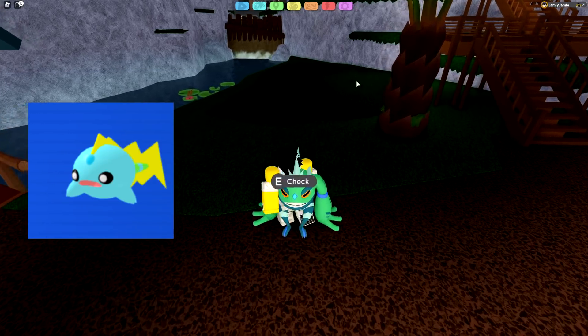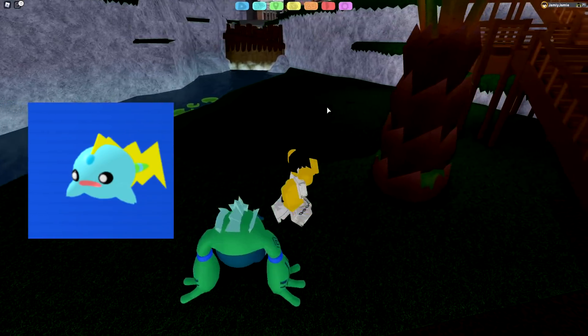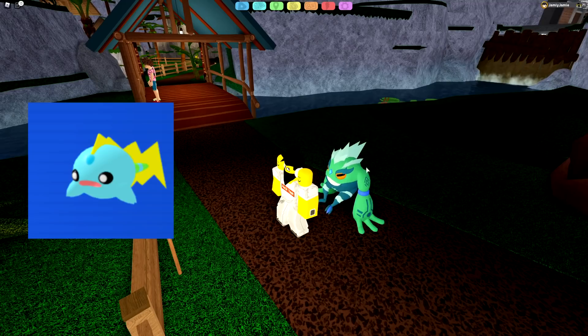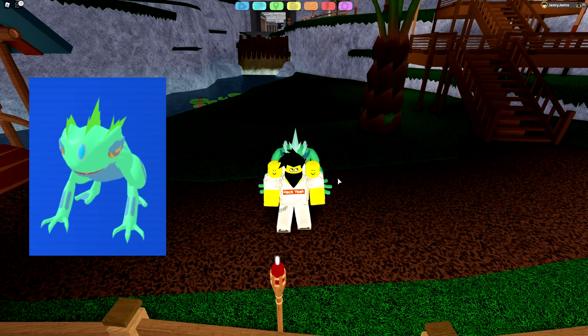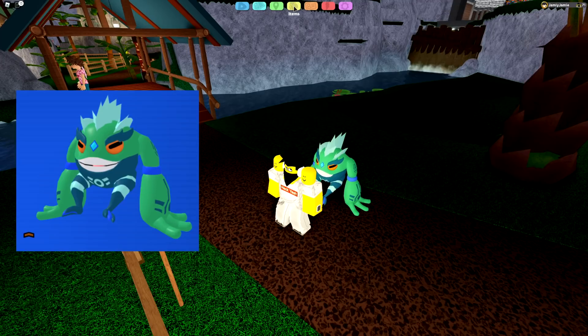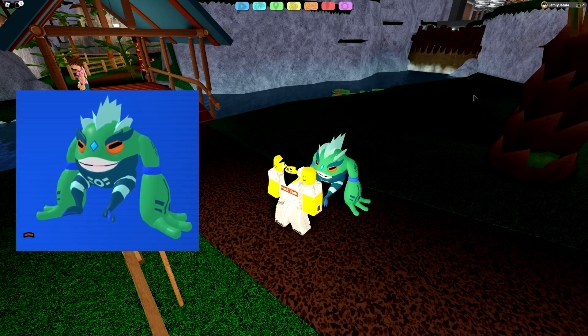Next up is Ampole, which is in the same grass areas on Route 8. It's a pure electric type — it's actually really cool, and personally my favourite Lumion in the update. It reminds me of a pot of greed. Let me know in the comments what your favourite Lumion is in this update! Once you get it to level 20, it will evolve into Amphibiton, and then to evolve Amphibiton into Meditoad you need a Thundafruit.